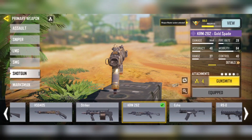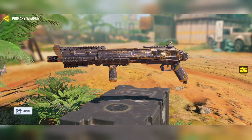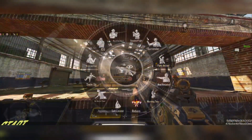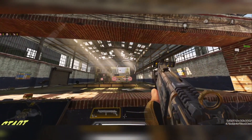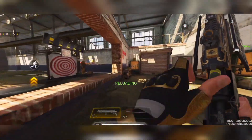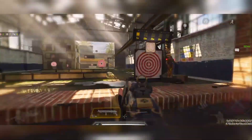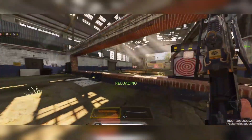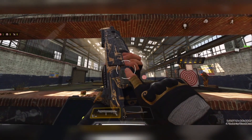Moving on to the actual gun skin, which I'm not that big a fan of — we have a KRM 262 Gold Spade. One thing I've noticed so far in the Ground Forces subscription is the character skin is usually very good and the backpack looks good as well, but the gun skins are kind of underwhelming. We have a gold design on the gun, kind of black and gold, with a golden ace of spades on there. It's not terrible but it's just kind of meh. The HPR in the previous season wasn't great either, and the KRM 262 is kind of the same situation.